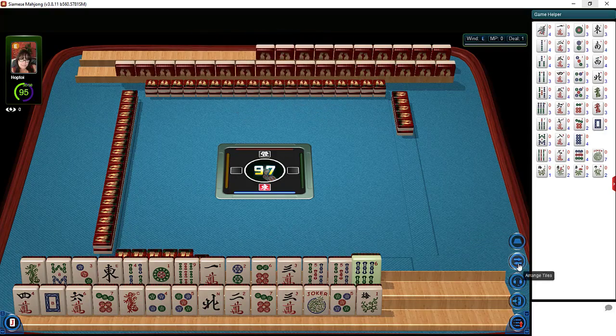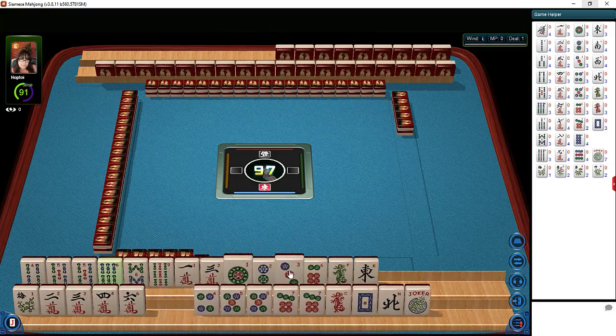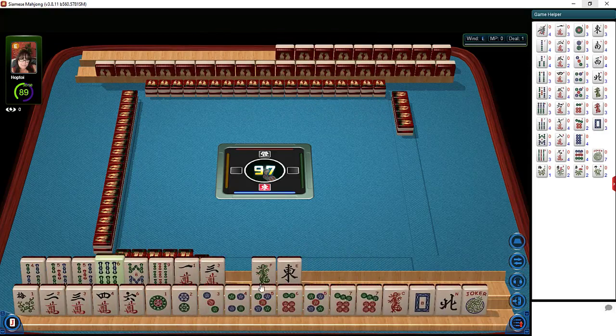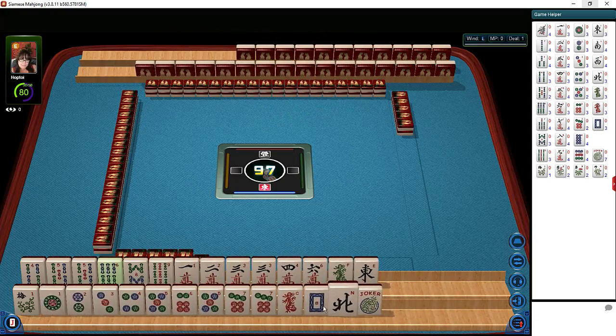Let's sort these tiles and see what we have to work with. I'm going to hold my shift key down and click on the tiles. They will move to the other rack with the associated tiles so we can see what we have to work with.